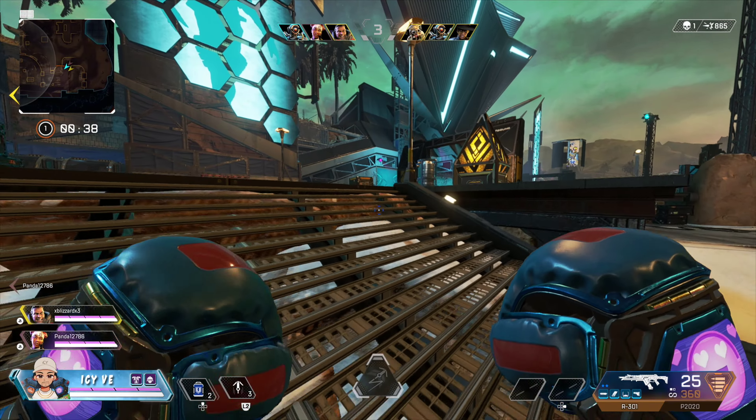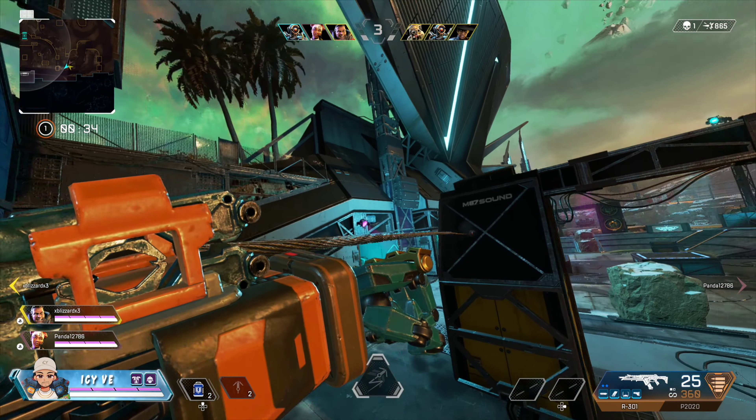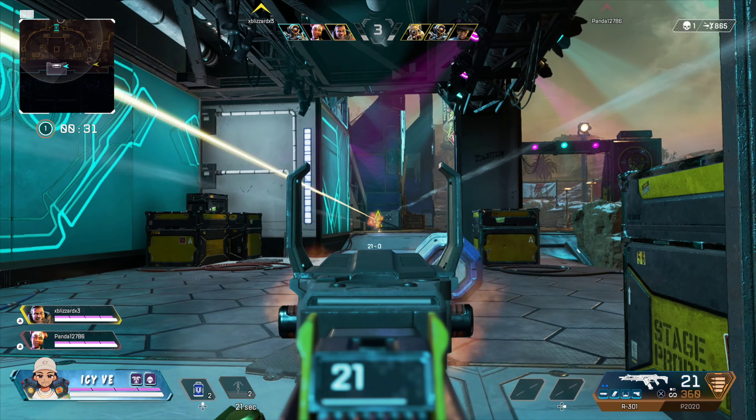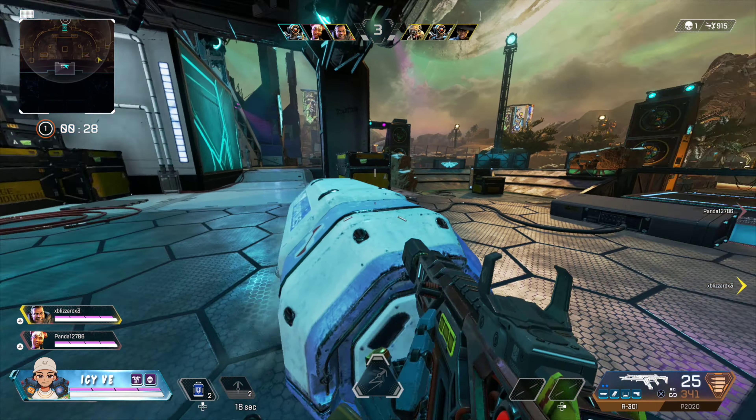This is my first time doing this and I hope you guys enjoy it. I'll go ahead and play the trick shot — pretty much you're gonna grapple up from this rock, swing into the air, and then try to hit it with the Bocek bow. You have to hit it on the right side of the rock when you're landing. It might be a little confusing but I'll show you in the video.